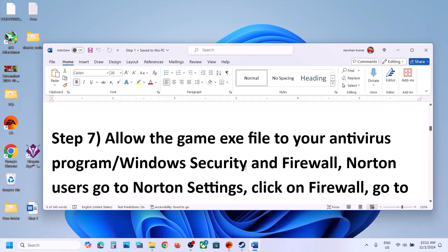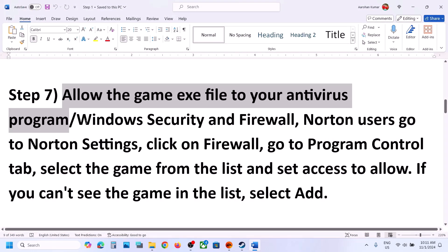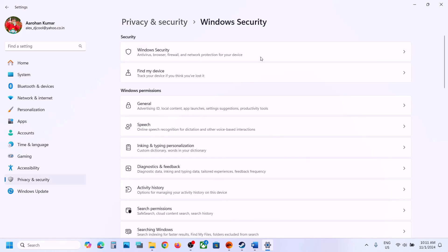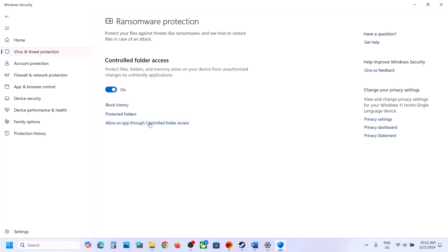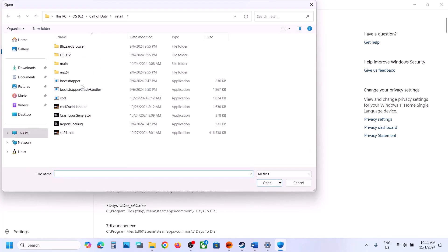The next step is to allow the game executable through your antivirus program. If you have a third-party antivirus like Avast, Norton, Bitdefender, or McAfee, allow the game exe file. If you are using Windows Security, go to Windows Settings, then Privacy and Security (Windows 11) or Update and Security (Windows 10), then Windows Security, then Virus and Threat Protection. Scroll down to Manage Ransomware Protection, click Allow an App Through Controlled Folder Access, click Yes, then Add an Allowed App, then Browse All Apps and navigate to the game installation folder to select the game exe.